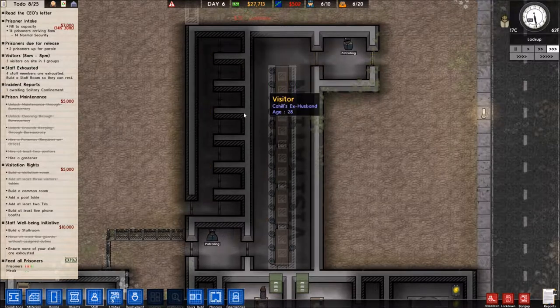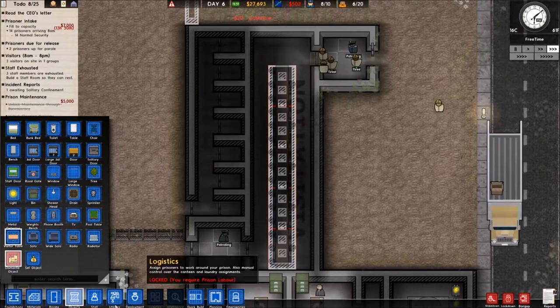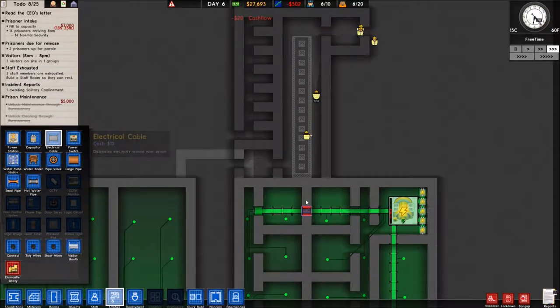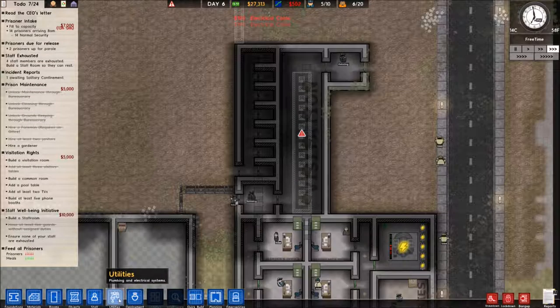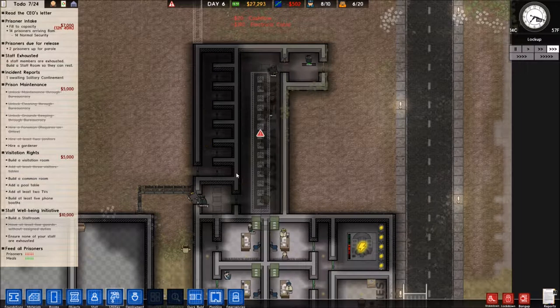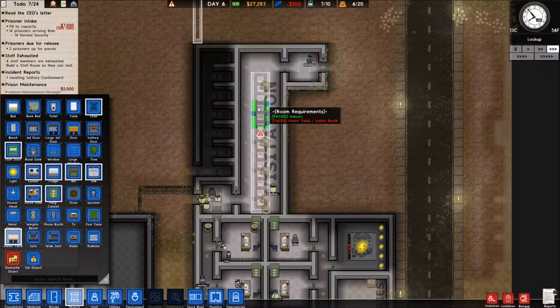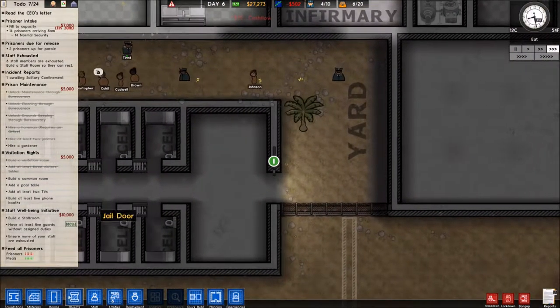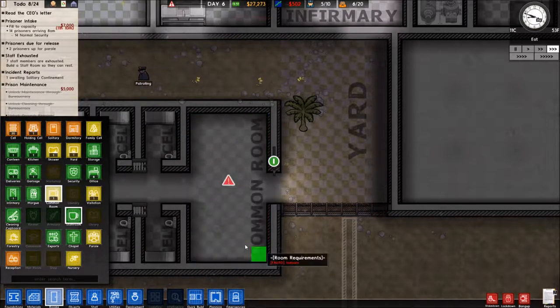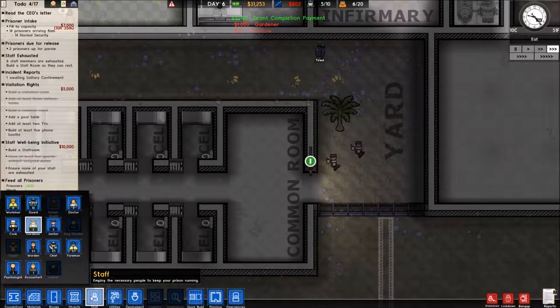I put the visitor tables in backwards — let me dismantle these objects and fix that. Utilities: we need lights in the prisoner cells and solitary. Objects: take the visitor tables and switch them around — one, two, three, four, five, there we go. Visitation room done. Now we need a common room. Let's set that up — rooms, common room. We also need to hire a gardener; we'll hire two actually.